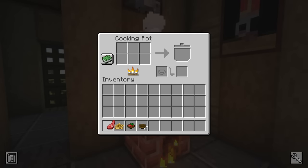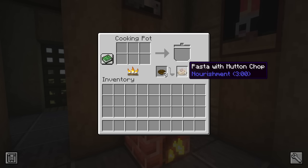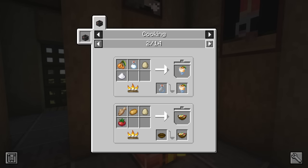Inside the cooking pot interface are six slots for ingredients and one slot for a container. Prepared meals will appear in the pot-shaped slot and will be emptied into any added containers. Types of containers that recipes will require are bowls, glass bottles, and pumpkins. You can see all the available cooking pot recipes using Just Enough Items. Some foods that can be created are hot cocoa, ratatouille, squid ink pasta, beef stew, pumpkin soup, and even dog food.